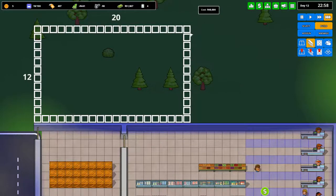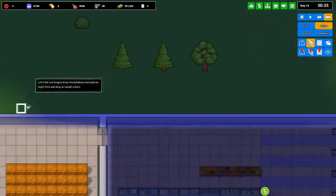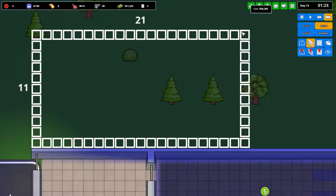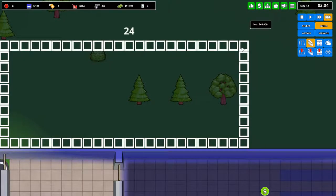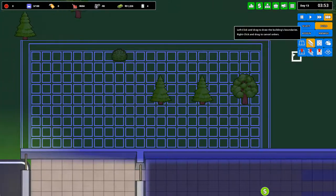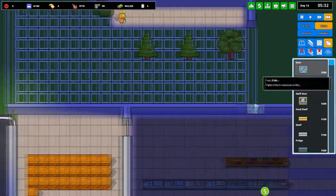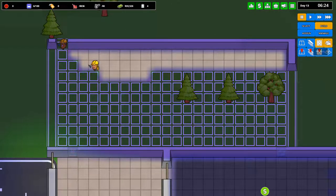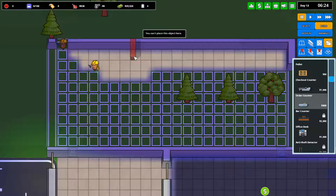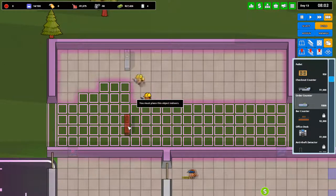I don't have quite enough money for how big I want it to be, but we can at least start. Actually, I think there might be more than enough. Door. Staff door. Order counter. Yeah, this should be enough — set up four order counters.